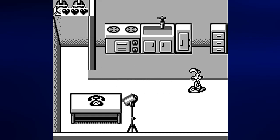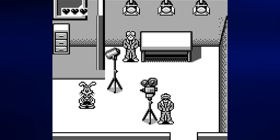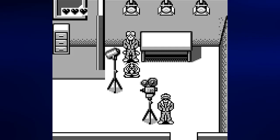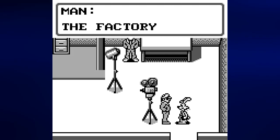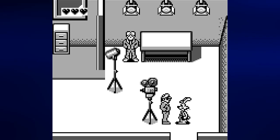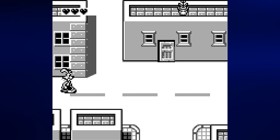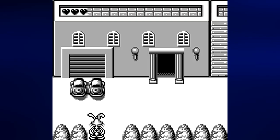Roger, it's me Marvin Acme. I have a real serious problem — can you come to my factory right away? Let's go ahead and move to the right and we can talk to some people — just walk up to them and press A. The factory is north of here, but you can talk to this guy from the east end. You want to go north, but in the smart way — if you go east and then north, you'll have an easier time.